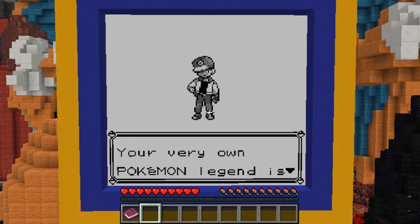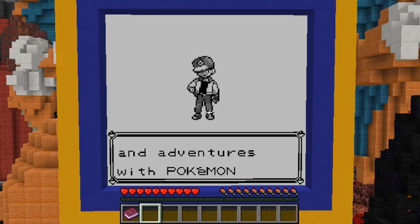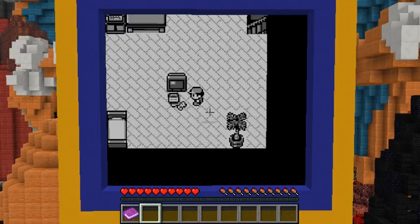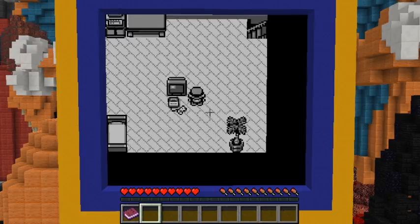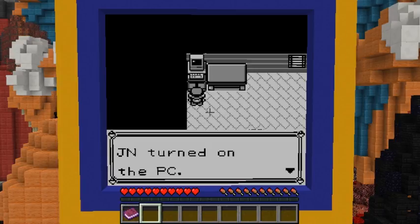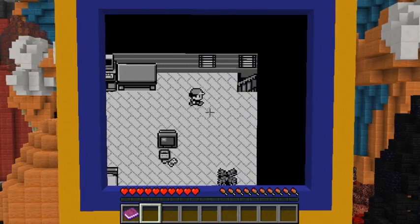'JN, your very own Pokemon legend is about to unfold — a world of dreams and adventures with Pokemon awaits. Let's go!' Looks like JN is playing the Super Nintendo Entertainment System. Okay, it's time to go. I remember this room a lot — the Gold version had a similar room and I remember playing in this room when I played Blue. There's a PC with withdraw, deposit, toss items, and log off. Let's go downstairs and see what mom's up to.